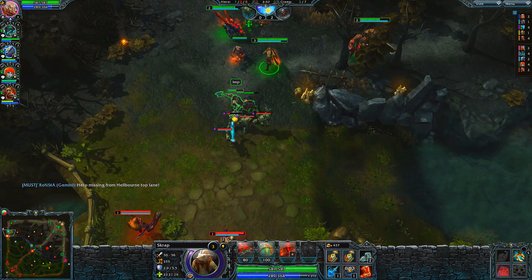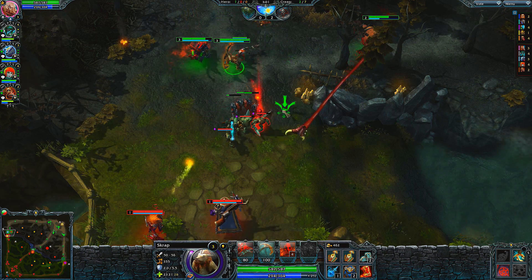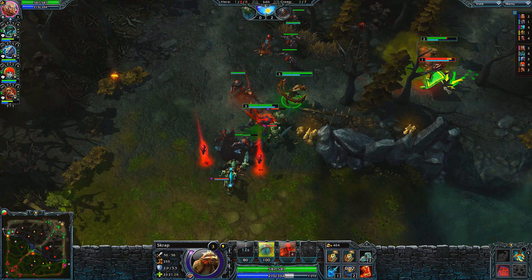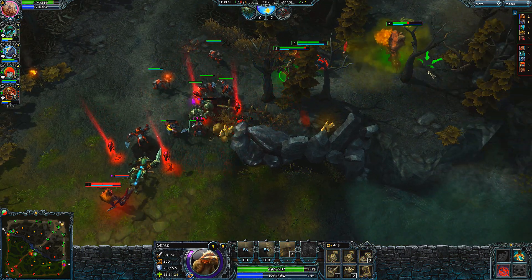As you can see, we're off to a pretty good start. We get the first Bloodlust, which is a great start for us, followed up by a cheeky hook by Devourer who also pops up top, and we get the secondary kill on Witch Slayer.